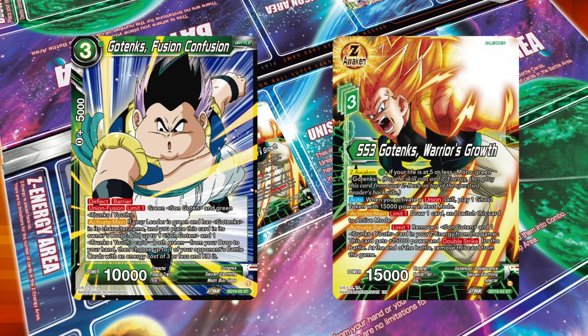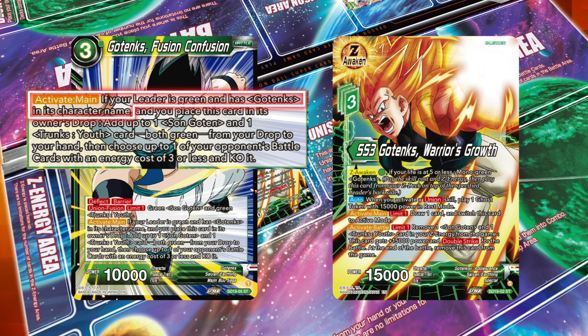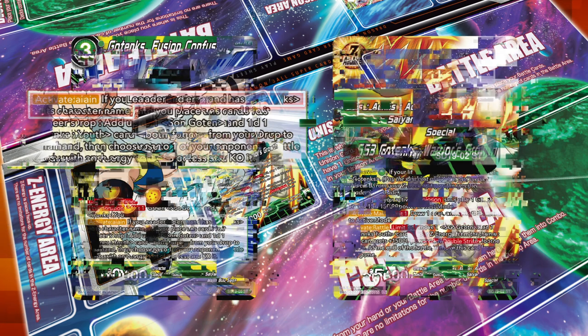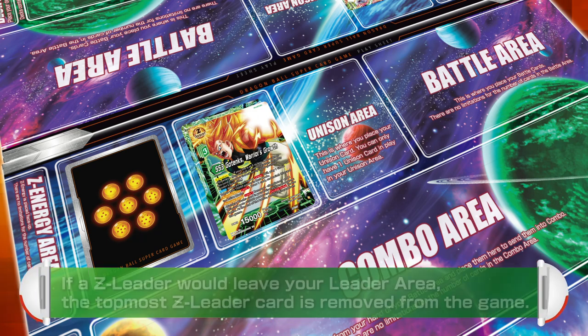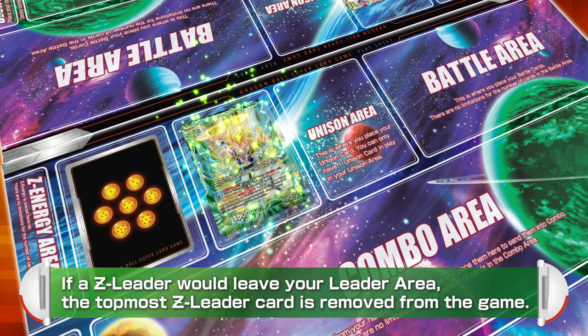Zenkai Leaders are treated just like normal leaders as long as they're in your leader area. Any rules and effects that affect leaders also affect Zenkai Leaders. If a Zenkai Leader would leave your leader area, the topmost Zenkai Leader card is removed from the game. All other cards stay in your leader area.